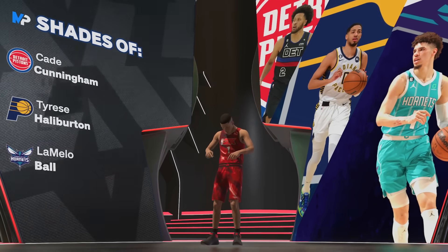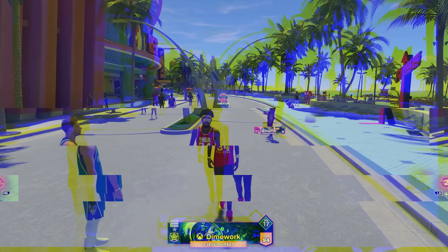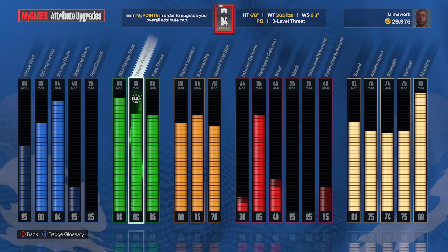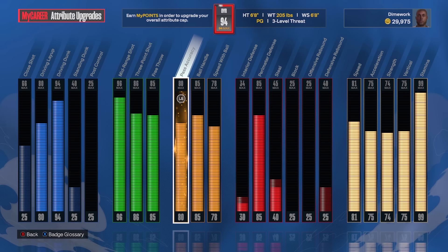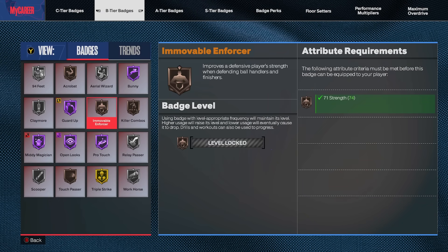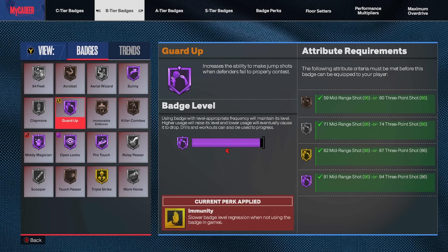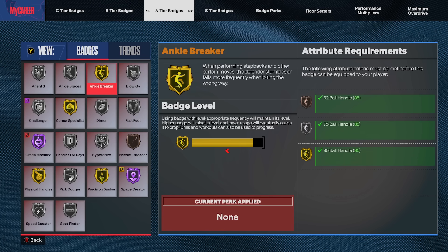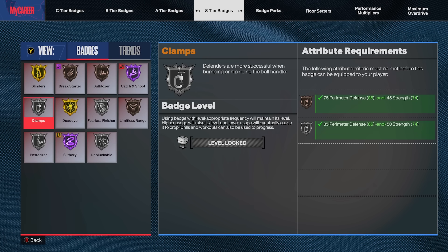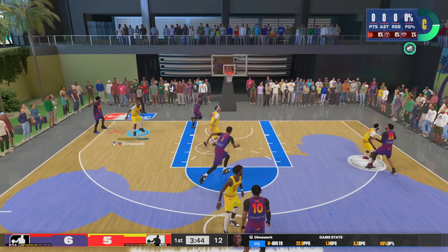I'm currently at 94 overall. This is low-key like a T-Mac build — you've got the finishing, the mid-range game, the three-ball game, and some defense. One thing I didn't mention: the build does get a 74 strength, so even though it's not the strongest player, you still get bronze brick wall, bronze immovable enforcer, and bronze bulldozer. And because it's a point guard, at 74 strength you're going to be stronger than most point guards anyway.